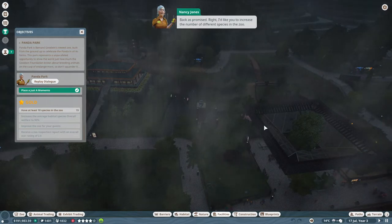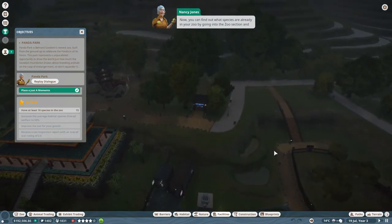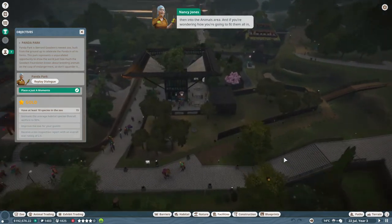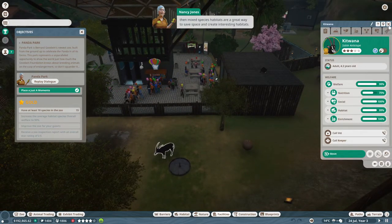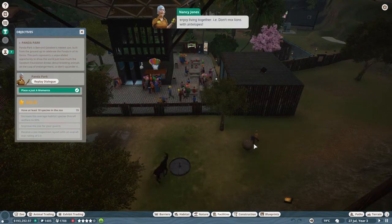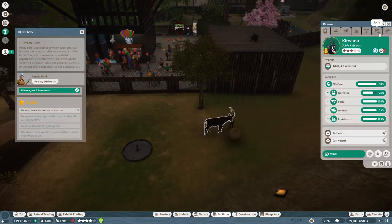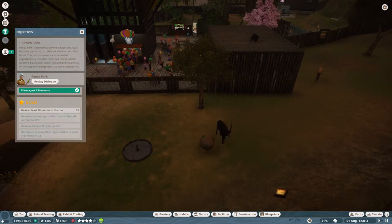Back as promised! I'd like you to increase the number of different species in the zoo. You can find out what species are already in your zoo by going into the zoo section and then into the animals area. And if you're wondering how you're going to fit them all in, mixed species habitats are a great way to save space and create interesting habitats. Just make sure to check the zoopedia to find out which species enjoy living together - don't mix lions with antelopes. I'm just wondering what else I could mix with antelopes, because I've got an antelope here. The zoopedia - she's not pointing to the zoopedia like she usually does, that's a bit concerning. There it is, zoopedia, found it!